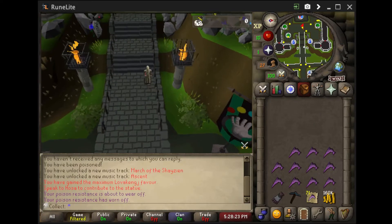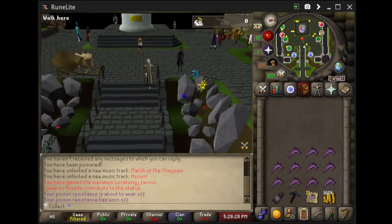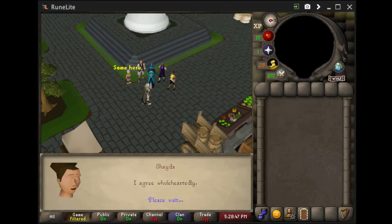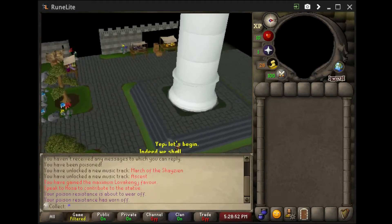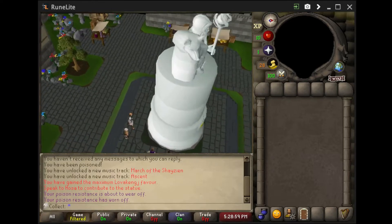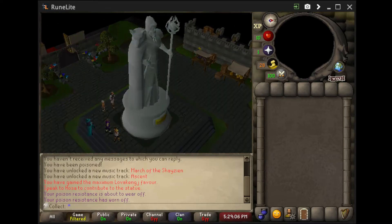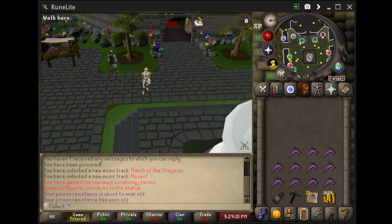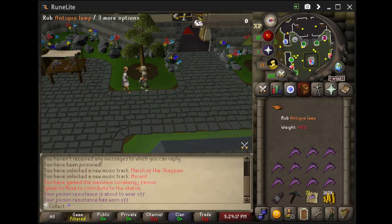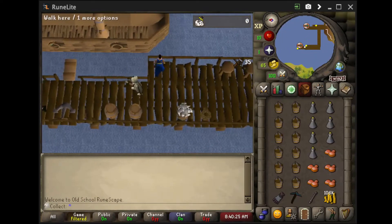This is the moment we've been waiting for - completing the Architectural Alliance mini quest. And there it is. We can talk to Hosa to get the Antique Lamp. This Antique Lamp gives a lot of XP, about 10,000 XP, but you cannot use it unless you are level 40. So we destroyed it and we'll get it later.